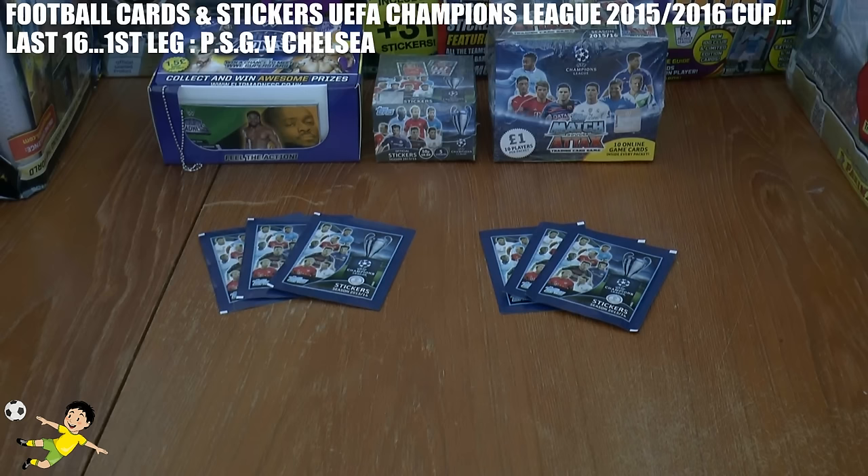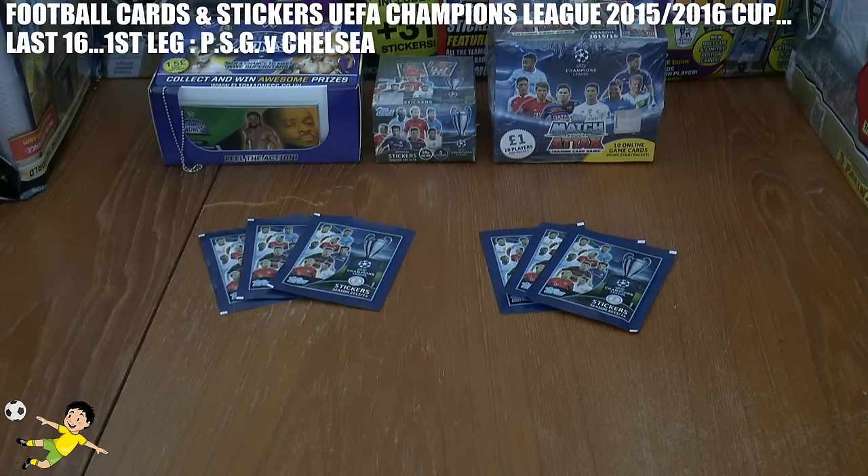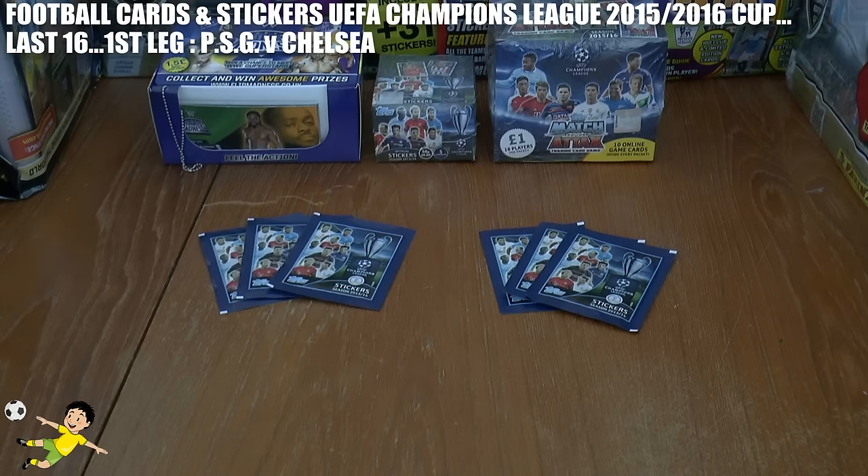Hi guys, and welcome to the Football Cards and Stickers Champions League 2015-16 season. This is where we recreate all the games played in the Champions League from the last 16 knockout stages and create our own winners. In the last 16 and quarterfinals, we'll use six packs of the Topps UEFA Champions League stickers, and then when we get to the semifinals and final, we'll use the Match Attax Champions League cards, so any players pulled from those packs will score imaginary goals for their respective clubs.